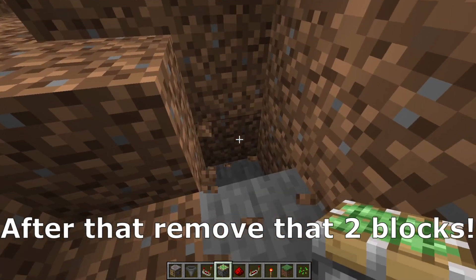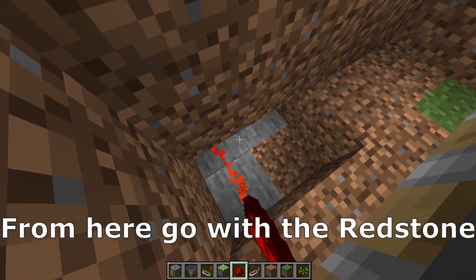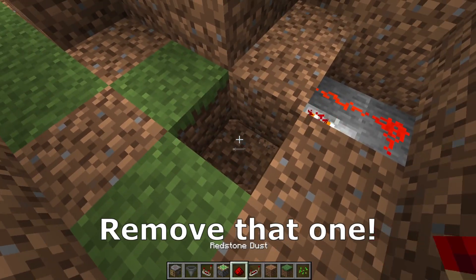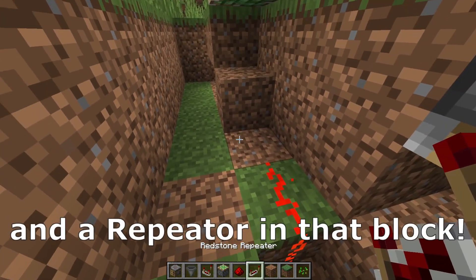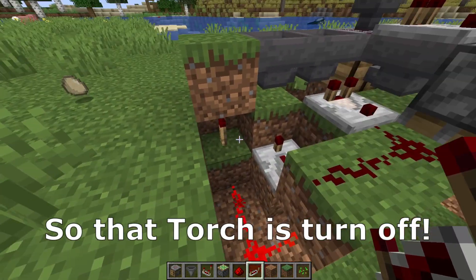After that remove those two blocks, place a redstone torch here, another block here, from here go with the redstone like that. Remove the repeater into that block, remove that one. Place two redstone dust here and the repeater in that block exactly like that, so that torch is turned off.